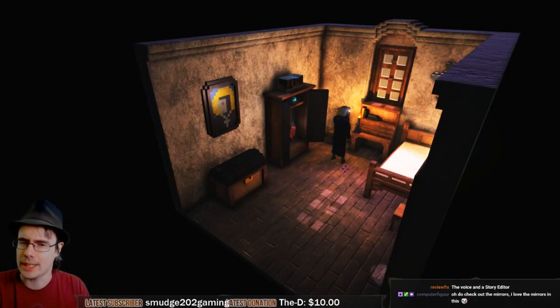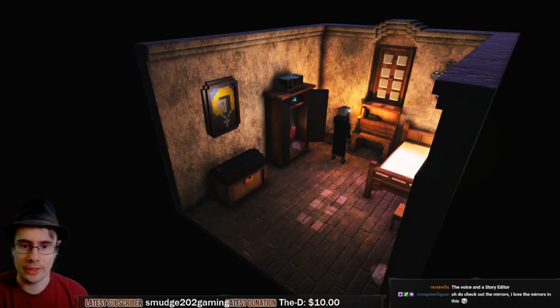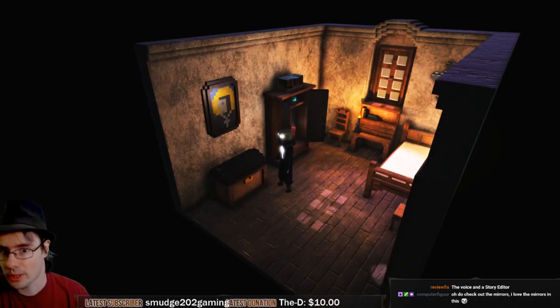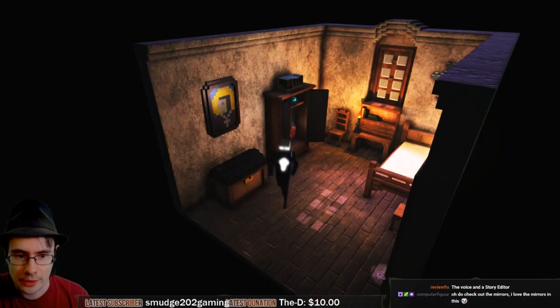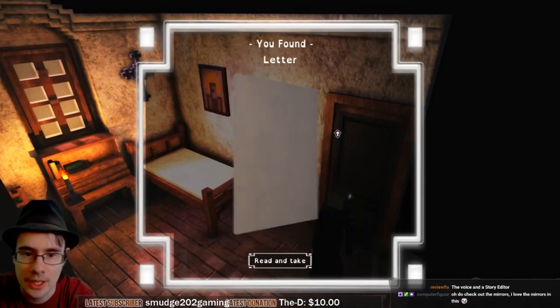I wish I could control the camera. Right now I'm left-clicking to walk, and I can also right-click to walk. I'm assuming right-click is used for interaction, and the middle button doesn't do anything. I think it would be really cool to be able to turn the camera around the environment - at least around this area. I like to call things out as I play.